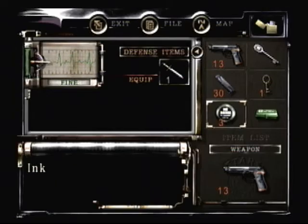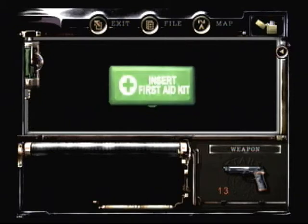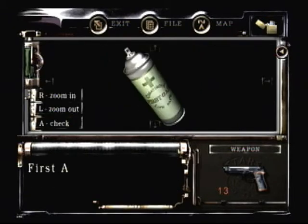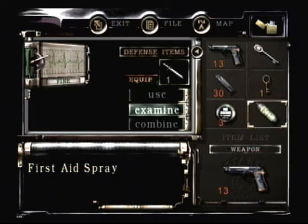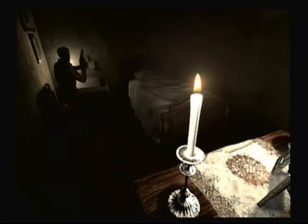Wow, and that's the first aid box we found. There are various useful supplies - it's not always a first aid spray, but in this case it is. By the way, the first aid spray will completely recover you fully, so save those for dire moments whenever you're beaten, broken, and scarred.